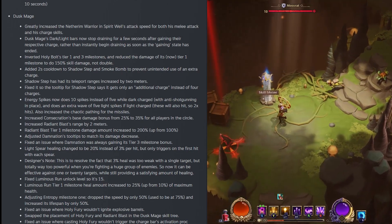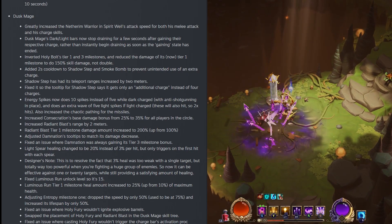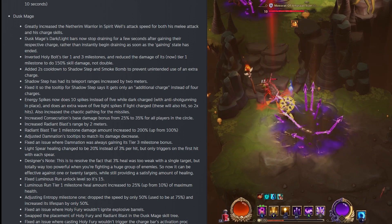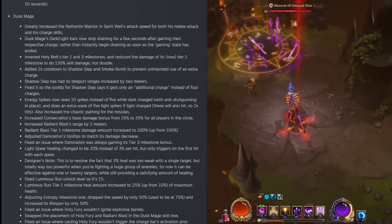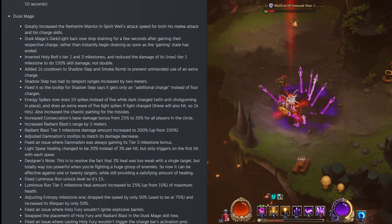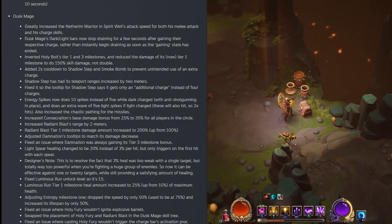For the Dusk Mage, there's a wide range of changes. They greatly increased the Netherrealm warrior spirit well attack speed for both its melee attack and its charge skills. The Dusk Mage dark-light bars now stop draining for a few seconds after gaining their respective charge, rather than instantly beginning to drain as soon as the charged state has ended. They inverted the Holy Bolts tier 1 and tier 3 milestones and reduced the damage of its now tier 1 milestone to 150% skill damage instead of double.